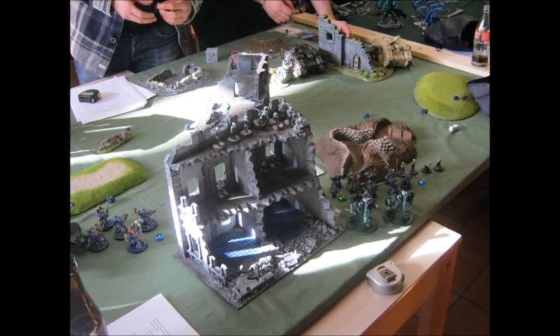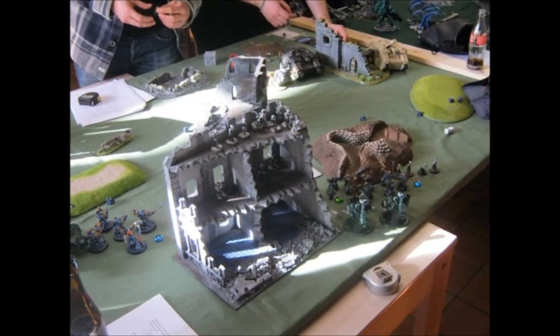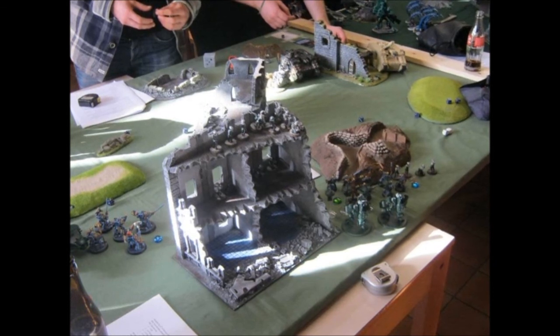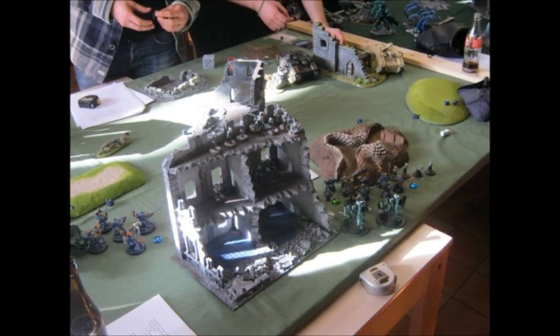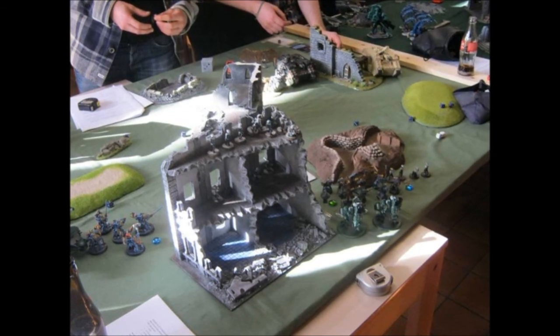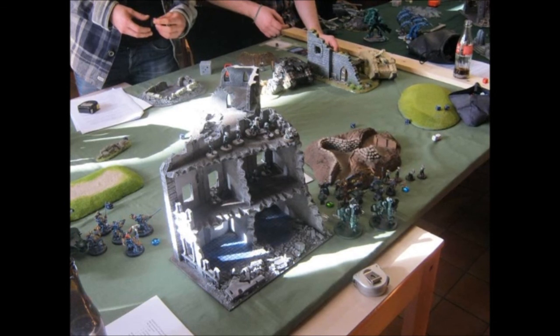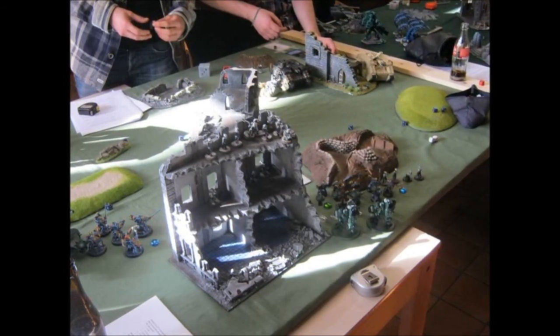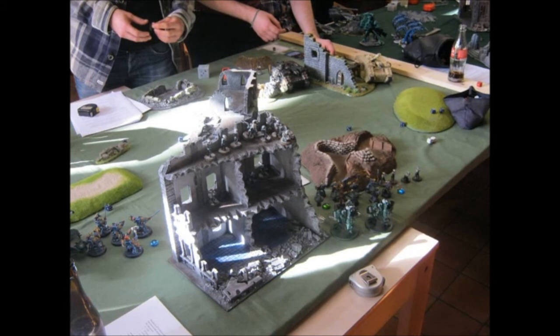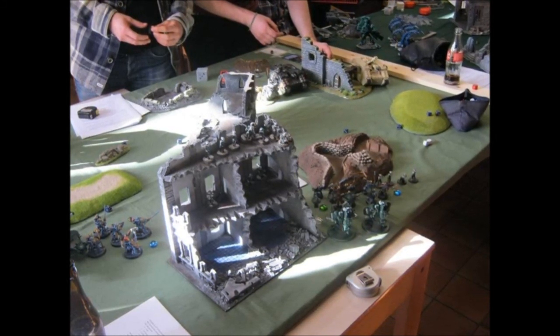The enemy army looks quite powerful, but one big drawback is they only have two scoring units for this mission and we have six objectives on the battlefield. The Scouts need to move about if they want to score. This is why they deployed the Scouts there — they control one objective — and they need to use the Terminators to deny all the objectives we may control during the battle.